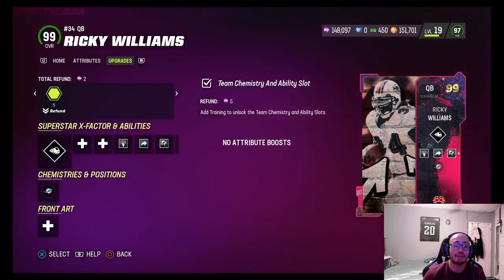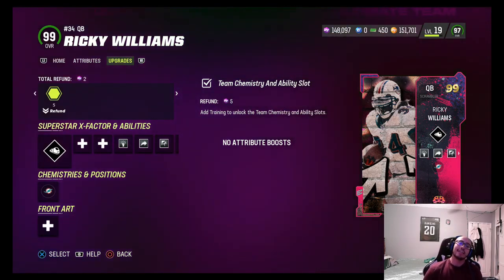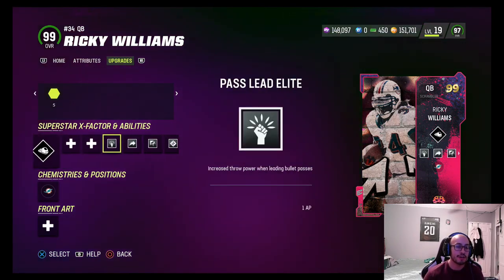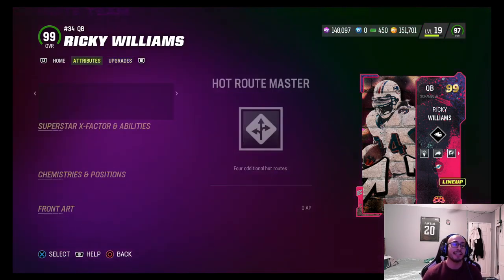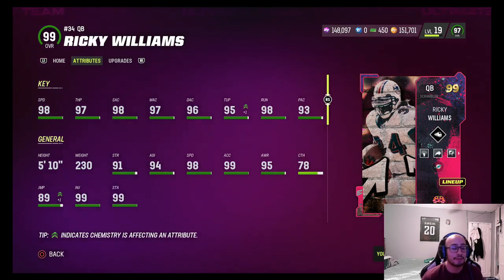Welcome back to another Madden Ultimate Team. In this episode we're showcasing Ricky Williams, Backyard Baller LTD Part Two. He's got some pretty nice stats. We added Freight Train in case we're able to rush for 10-plus yards and break some tackles as a QB runner. He's got Pass Lead Elite, Gunslinger, Fearless, and Hot Rod Master — everything a quarterback should have. His attributes: 98 speed, 97 throw power, 98 throw short, 97 medium, 96 deep, 95 throw under pressure, 98 throw on the run, and 93 play action.